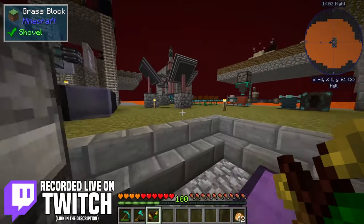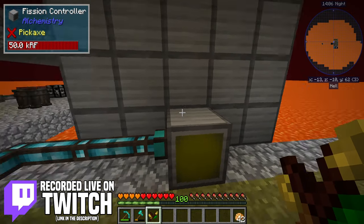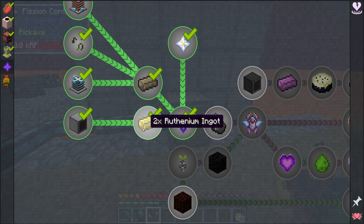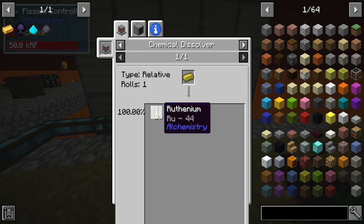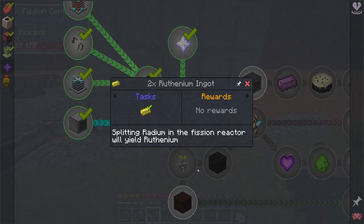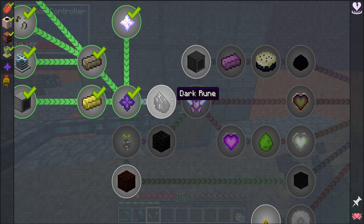In the last stream we began work on the fission reactor from our chemistry setup. We now have the ability to break down certain elements into other elements. For example, we took our radium and broke it down into ruthenium, which we combined into ruthenium ingots to create the dark nether star.